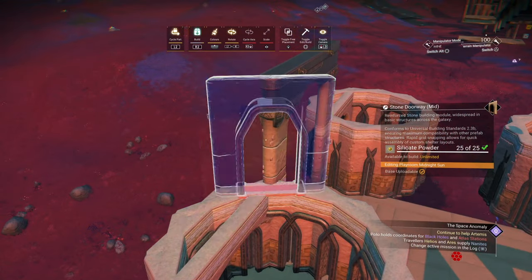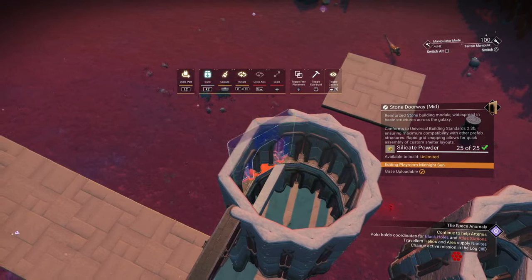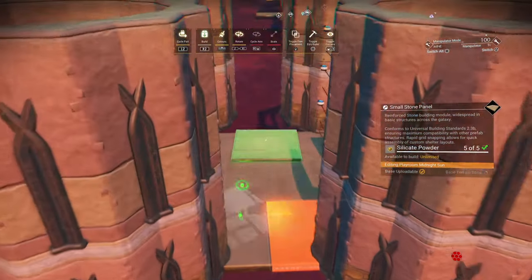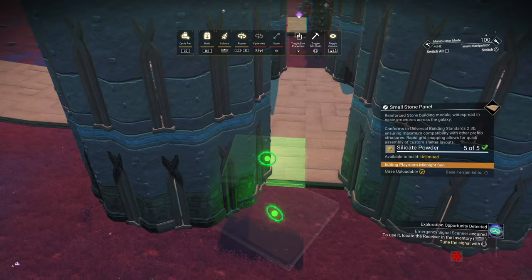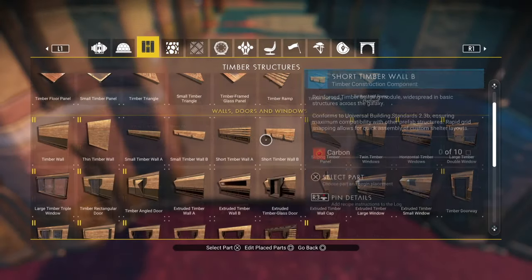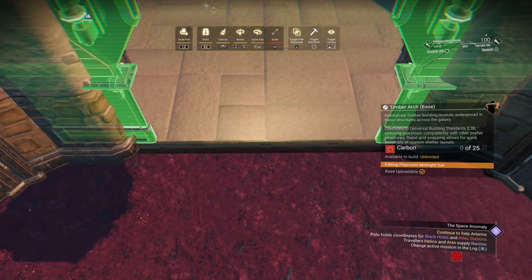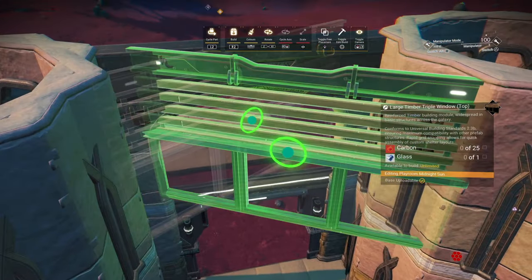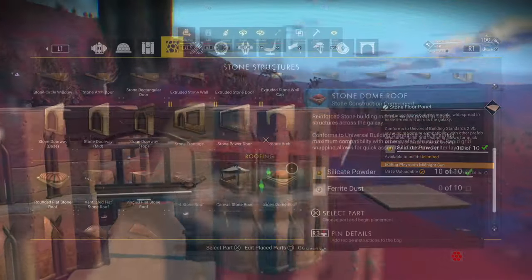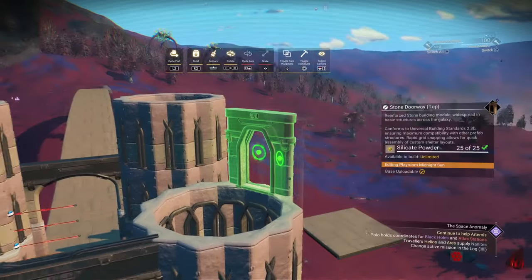Once they're done you can start building up the middle section of the towers with a mid stone doorway. Select a small stone panel, when placing them make sure they snap to the correct snap point. Place floor panels, then delete one, select the timber arch - I went with the base variant - turn snap off, and carefully line it up with the edge. Now you can snap something on top of it - I went with the glass panel, at this point the snap might be a bit awkward. Now you can put the floor panel back, build up your towers on the bridge side - I went with the mid stone doorway, but for the bridge entrance I went with the top stone doorway.